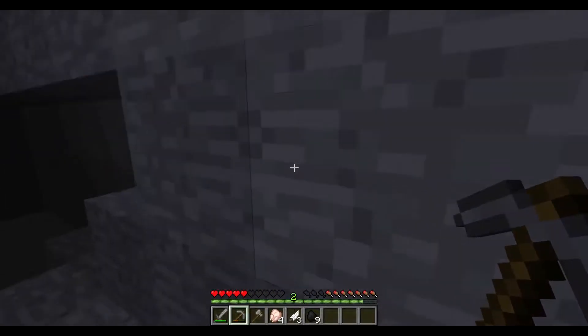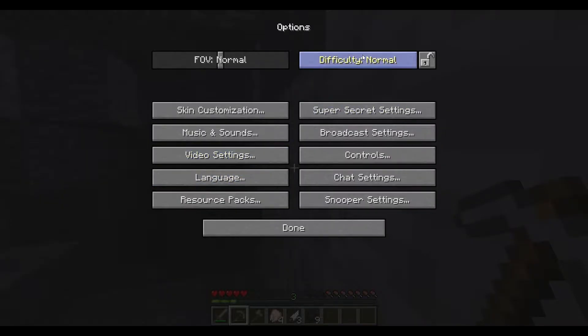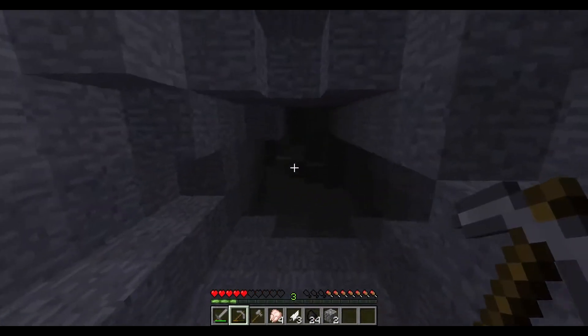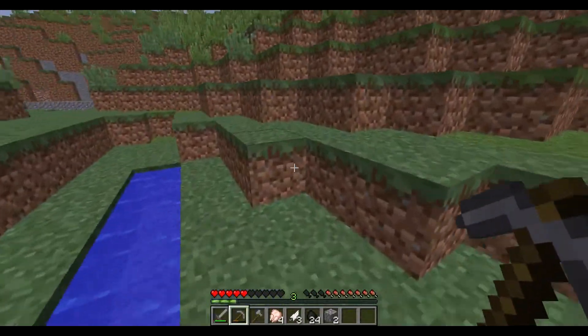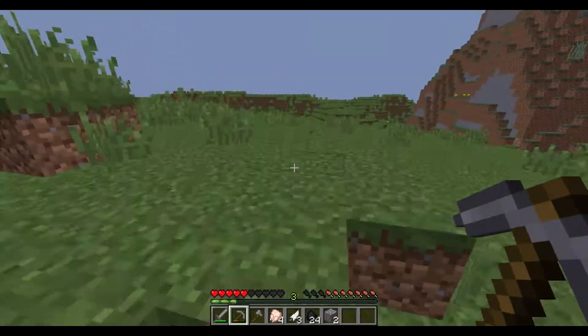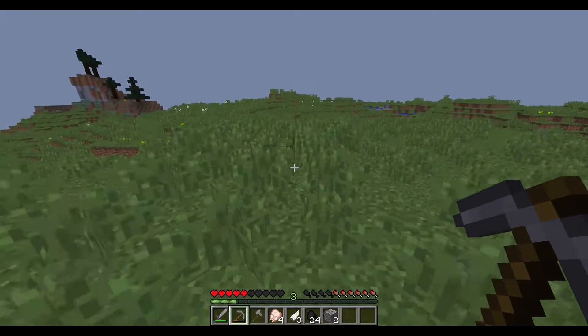I don't want to try to find iron in this cave yet because I feel like there's death in this cave. What's my mode? Normal, all right good. I don't have sticks on me. It's getting nighttime — that's a problem. I think we're gonna have to wait out the night for the beginning, because I can't seem to find any sheep whatsoever.